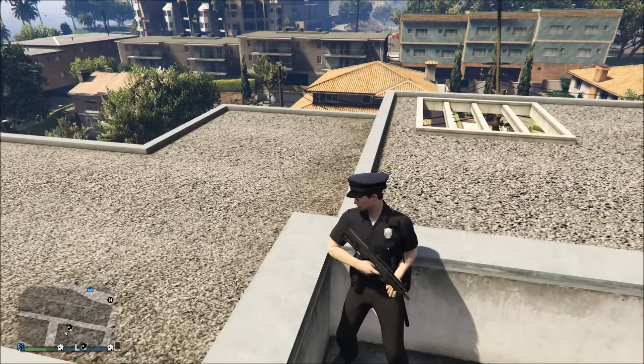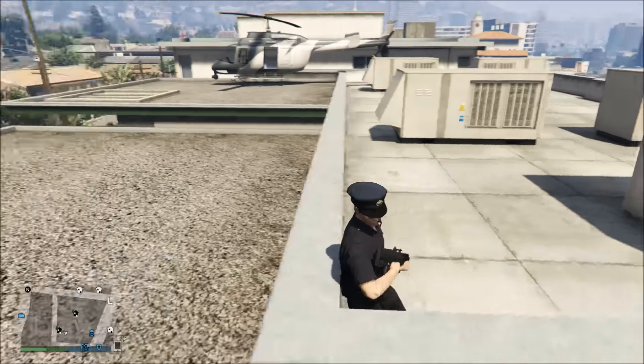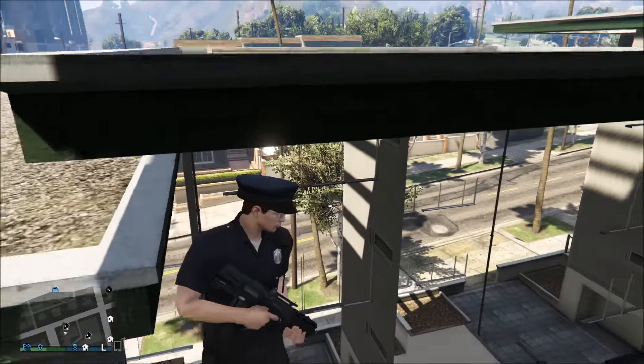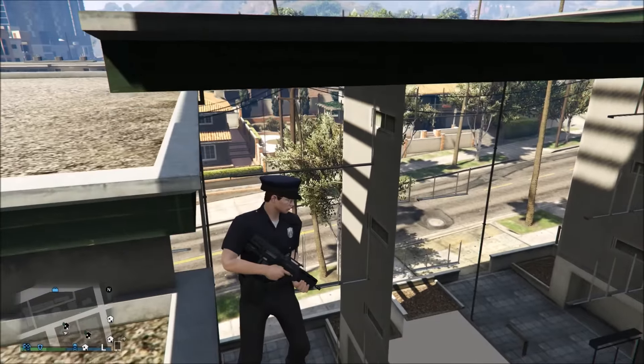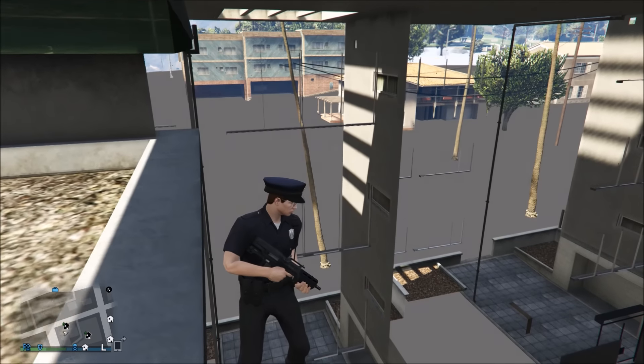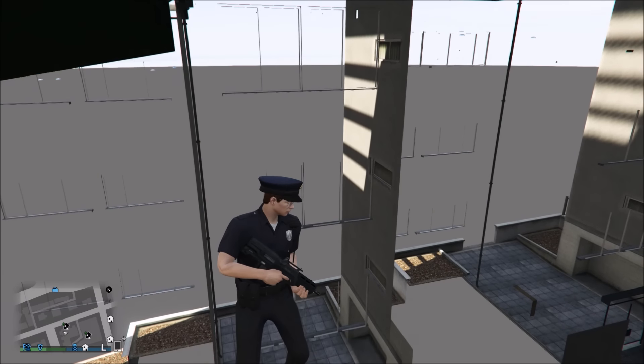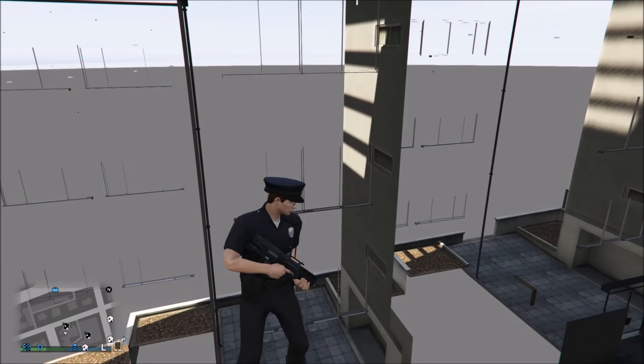He actually stood up, which is what we wanted to happen. Once you've got that, all you're going to want to do is make the camera view face towards him and then aim the weapon. What should happen is he should basically go through the top part of the wall and start sliding down onto the barrier of the breach.